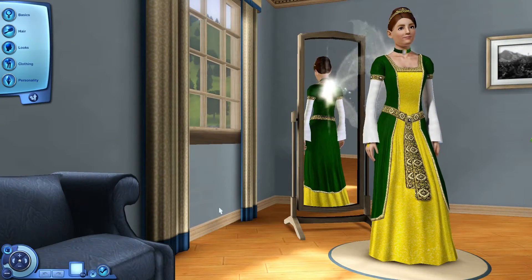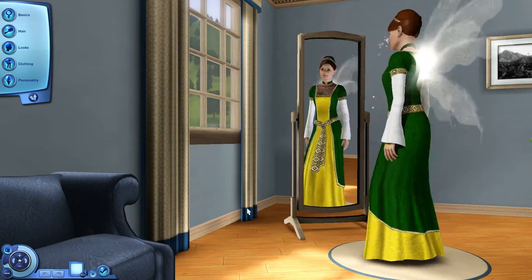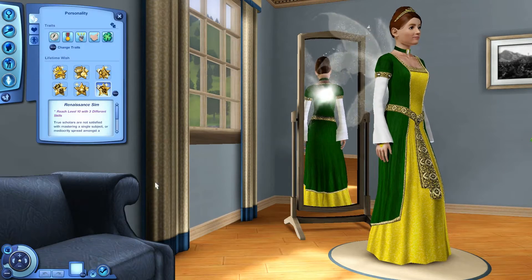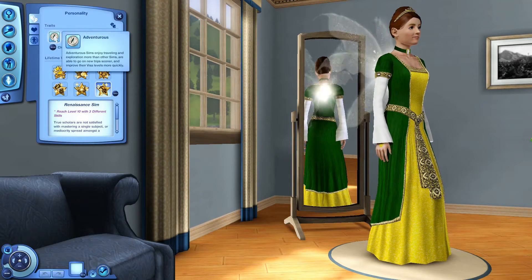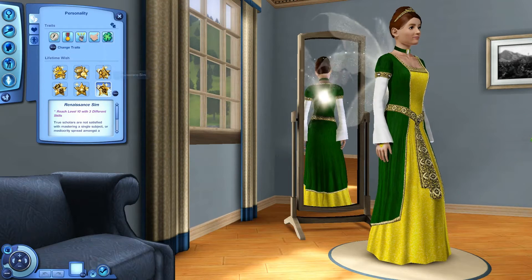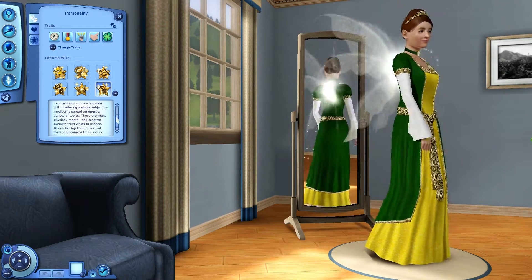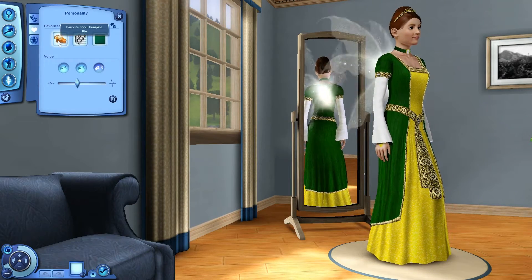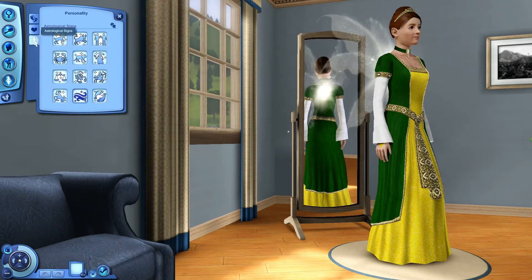Next, we have Winged Paladin, who is a fairy type sim created by Winged Paladin. Her traits are adventurous, brave, genius, good, and lucky. Her lifetime wish is Renaissance Sim — reach level 10 with three different skills. That's pretty cool; might have to use the multi-tab 6000 for that. Favorite food is pumpkin pie, favorite music is classical, favorite color is green, and she's an Aquarius.